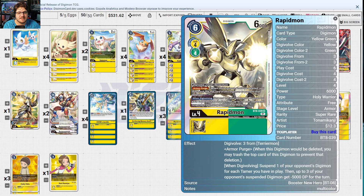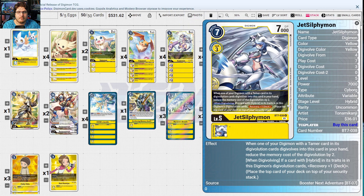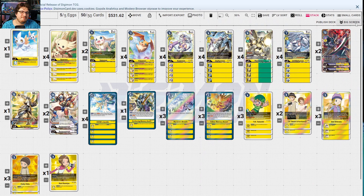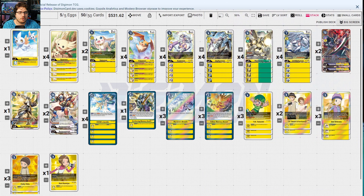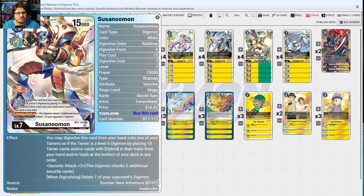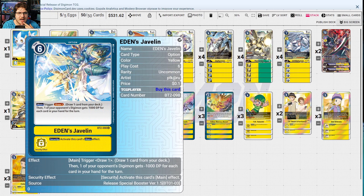Zephyrmon can also digivolve on top of your tamers — if it has Hybrid traits or Zoe in its digi-evolution, all your security digimon get plus 3000 DP, so if they're not swinging with Jamming they'll likely die. Rapidmon Ace can Armor Purge and suspend one of your opponent's digimon for each tamer in play — up to six suspended digimon get minus 5000 DP for the turn. JetSilphymon gives recovery plus one if you have a Hybrid in your digi-evolution cards. Aldamon has recovery plus one and can play a level four or lower digimon if killed.